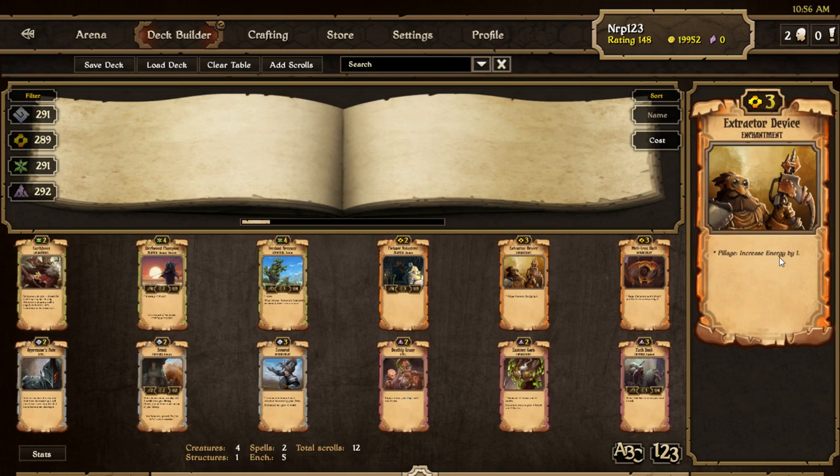I assume this is permanent energy, but it doesn't say current energy. Pillage, if you don't know, is when you deal damage to an idol. So like Hired Smugglers' draw scroll effect is a Pillage effect, and Gravelock Guard's damage effect is a Pillage effect. Extractor Device — pretty good scroll at 3 cost. It might be hard to justify playing it over an Energy 3-cost unit, but in a deck that has to jump up to high resources, it definitely could be a good choice.